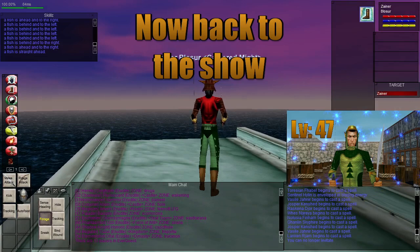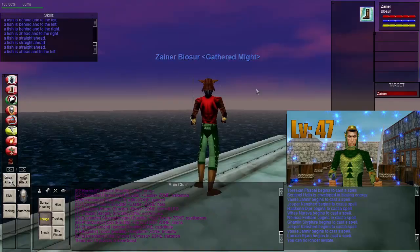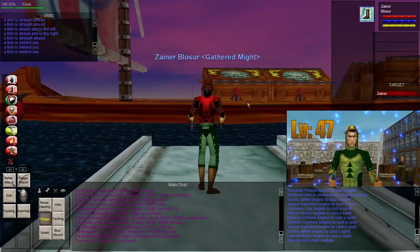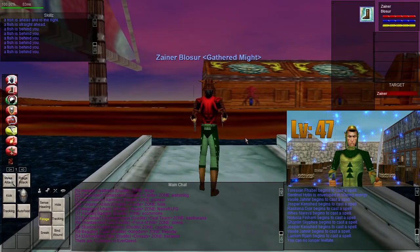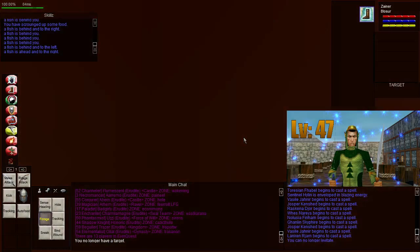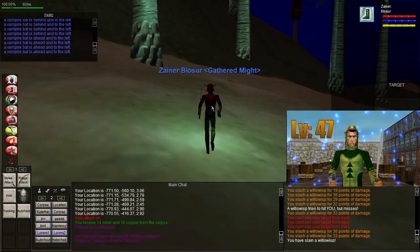What's up, everyone out there in YouTube land? This is Perry Lovewhistle, and right now I am about to take the boat to Erud's Crossing. I only have a little bit of time to play today, so I'm going to head over to Erud's Crossing and look for a couple of thin-boned wands, which is part of what I need for my raiding outfit. There's also a possibility of picking up an earring that will help my resist versus magic.